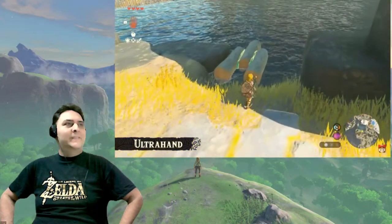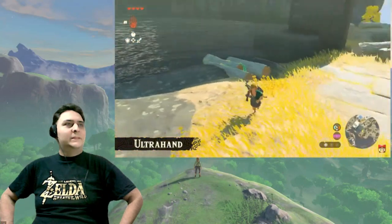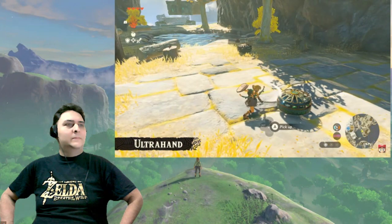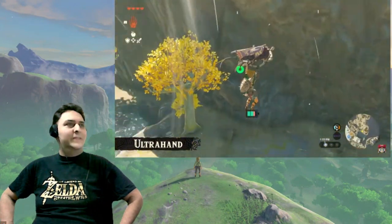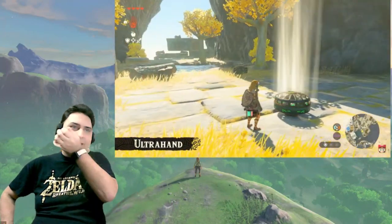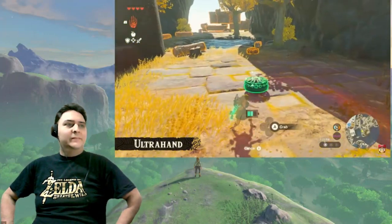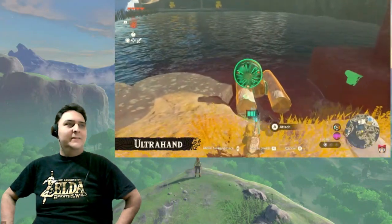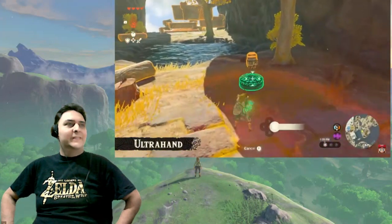However, it won't move in its current state, so we'll need something to propel it forward. There's something here — let's try hitting it. Those are propellers — it's blowing wind. Looks like we found a fan. Why don't we try attaching it? We'll attach another one. This should make the boat well balanced.